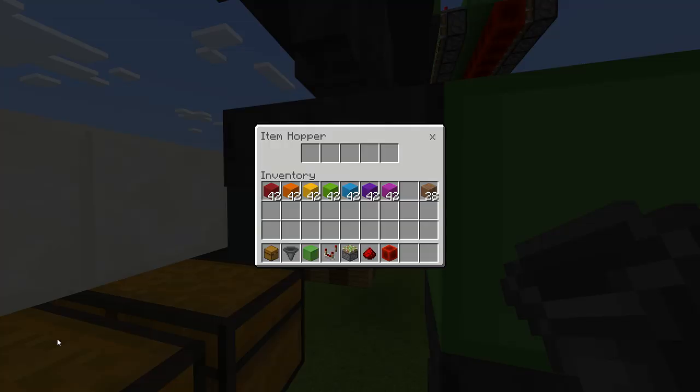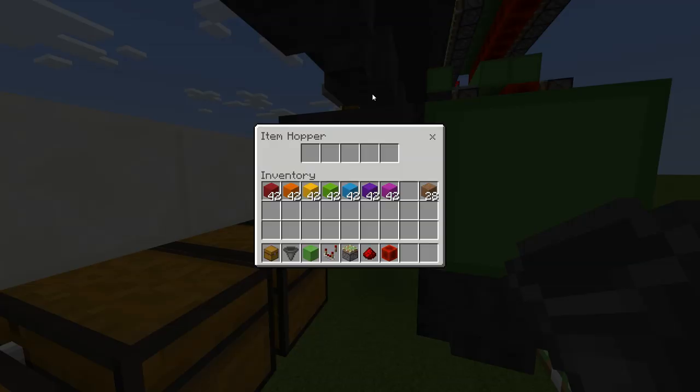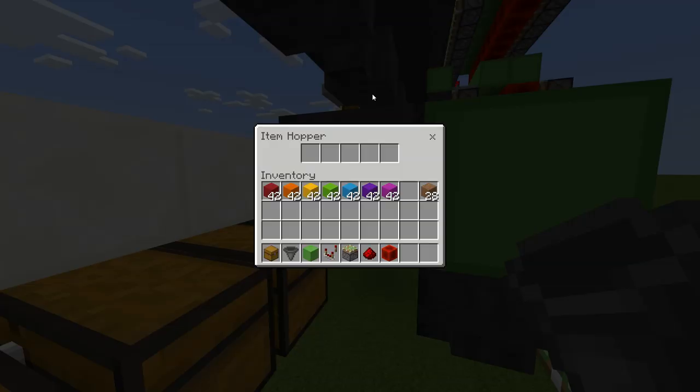In this hopper, firstly we need to place the item we want to be filtering. So I want red concrete in this chest, so I need to place 42 red concrete in that slot. Then in each of the other slots we need one random item you're never going to place into this system. I've renamed this dirt to 'X' because I know I'll never place that in — so I need to place one, two, three, and four. So 42 of your filtering items and then four randoms.